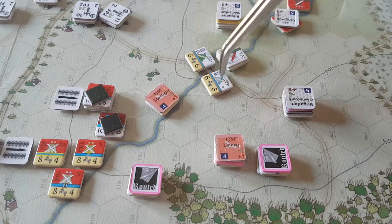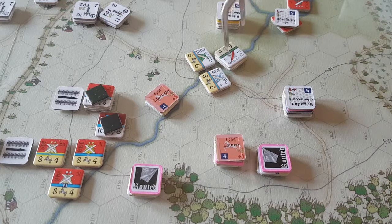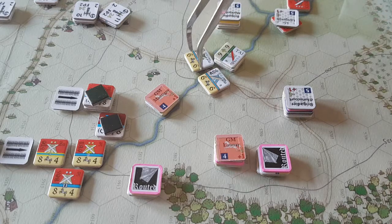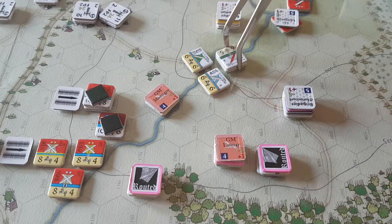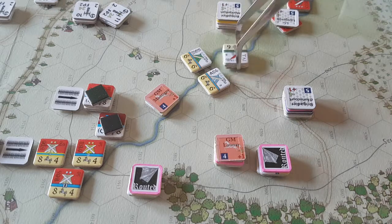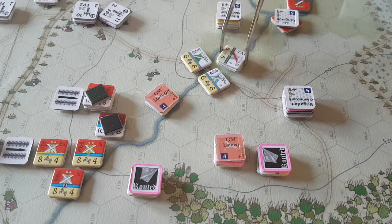Crossing the creek costs four movement points and then one more for going into the enemy zone of control — actually this is not zone of control here. They were oriented like that, so they were in line. If you're facing a hex side you're in march column. I'm pretty sure they charged, so they were not in line. The question is whether they were actually in line facing that direction. I'll look it up later.